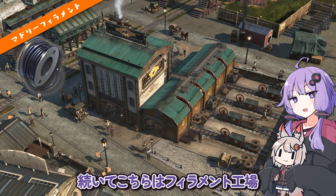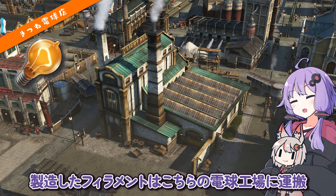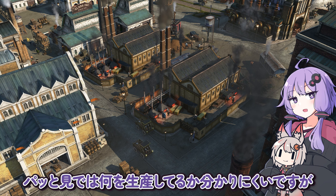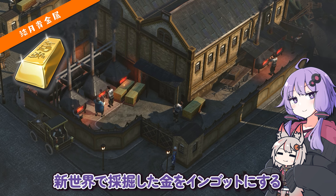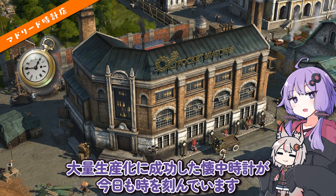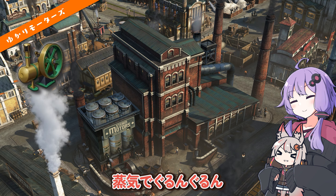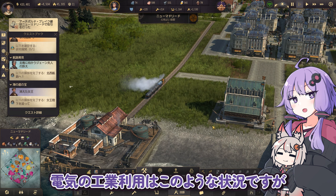ブエルターニュマドリード開催も近い。続いてこちらはフィラメント工場。石炭を原料にフィラメントを製造しています。巻き取って束にしてる。製造したフィラメントはこちらの電球工場に運搬。技師の家庭を照らす電球となって出荷されていきます。新世界で採掘した金をインゴットにする金細工工房があります。この金が送られてくるのは時計工房。大量生産化に成功した懐中時計が今日も時を刻んでいます。こちらではなんと蒸気モーターを生産中。これで蒸気船の生産に一歩近づきました。石油タンカーも目の前だ。